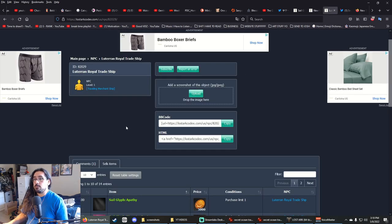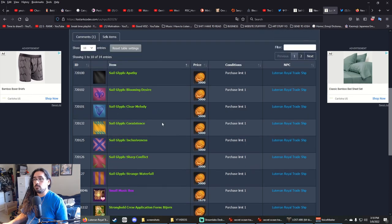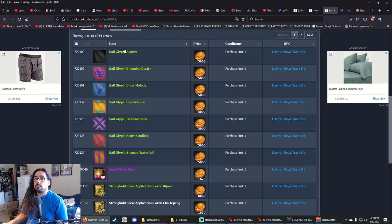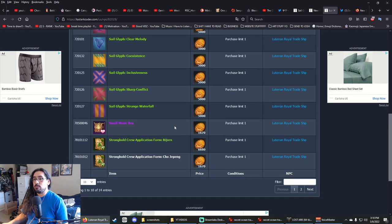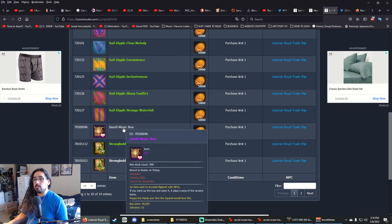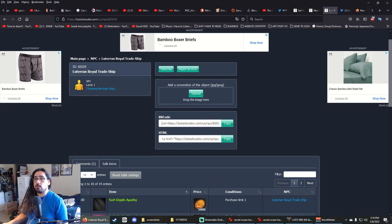Now the Lateran Royal Trade Ship — this one I believe is just stronghold items and sail glyphs. It's on the eastern side of the ocean. You can get a cool black sail glyph if you're into that. It also sells a small music box — I think you can only buy one per day — and it's all for pirate coins.